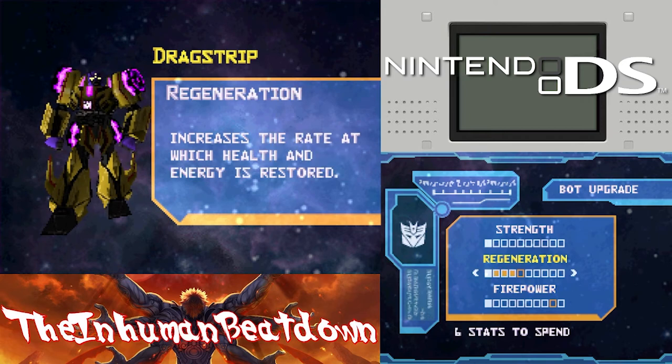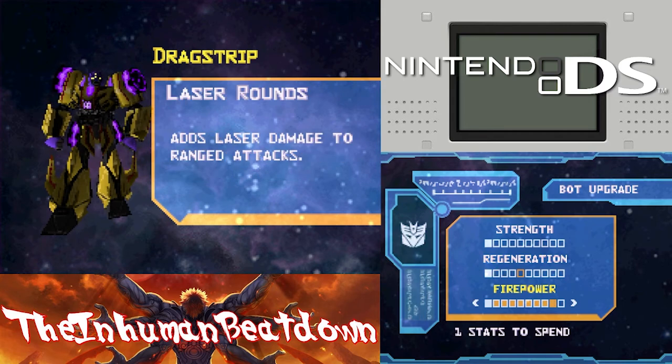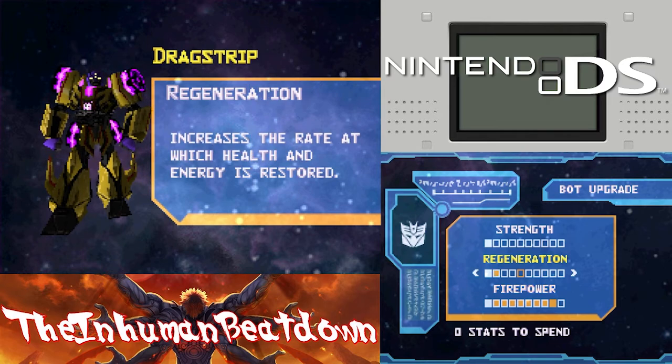Drag Strip - alright, so what does he do? Increase total maximum spark energy. Do I have enough firepower to get to this? Adds laser to range.